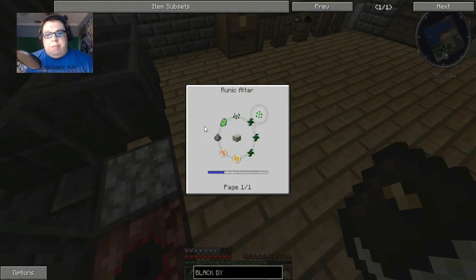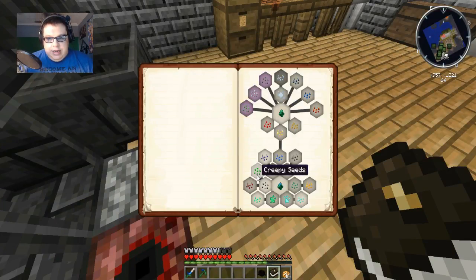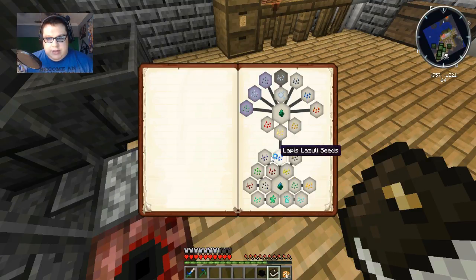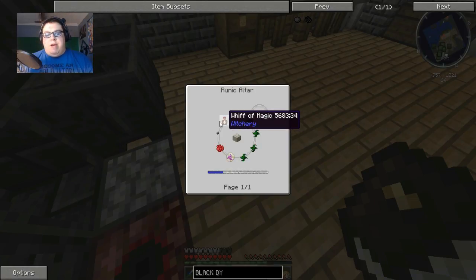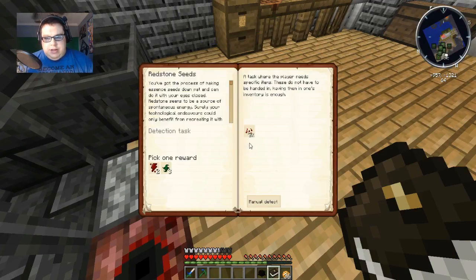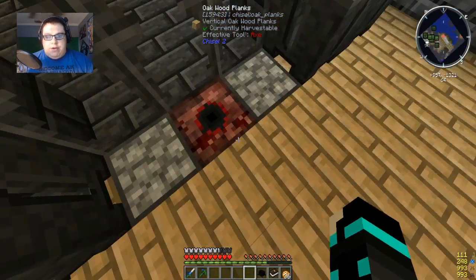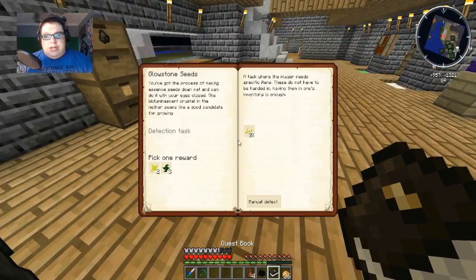Yeah, I need a creeper heart, which is from Witchery. And then I also needed - I think it's in the redstone ones - the redstone seeds. I needed a Whiff of Magic. And I think there's another one I need - I think that was in glowstone. Yeah, which is an Odor of Purity. So I need all of those which come from the Witchery mod, so I need to do Witchery stuff.